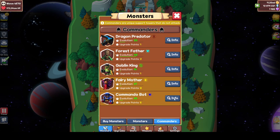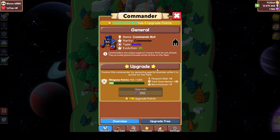Let's go over Commando Bot first. He's probably the easiest one to level. Minigame points, peasant mobs, tank spawns, and Necromancers — you just put them on your map, use them, and then swap them back out. Super easy.